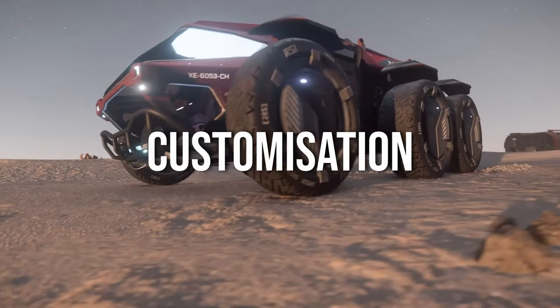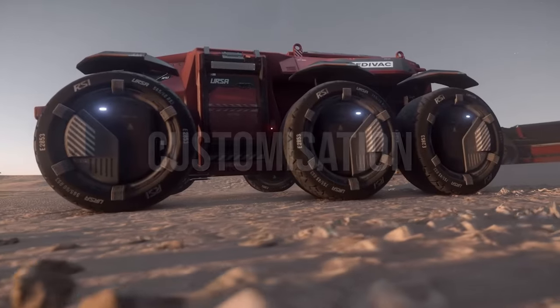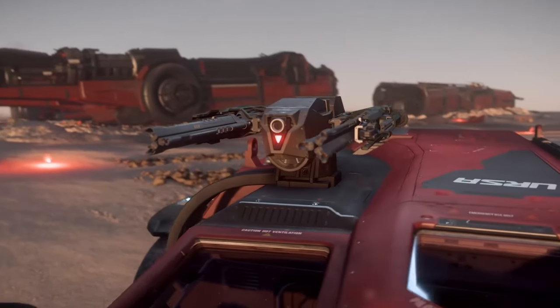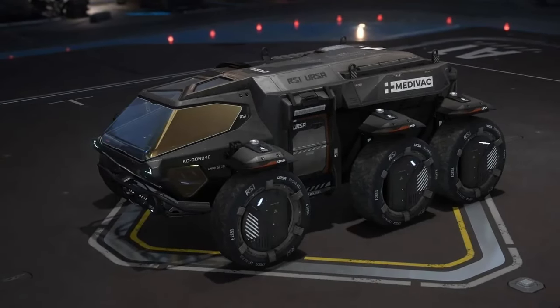When it comes to customization, tires, engines, and transmissions are swappable between the Ursa Lynx and Medivac. Ground vehicles are catching up to spaceships in the customization department. And yes, you can switch up the paints — you can look good while saving lives.